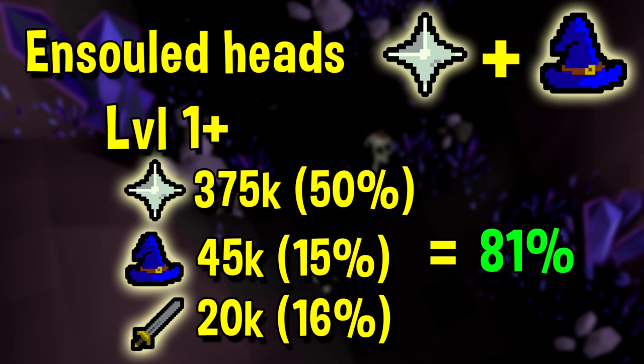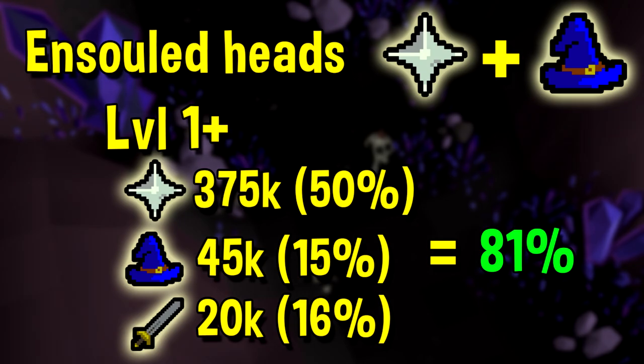Assuming you have a fairly high combat level and a cannon, and you are killing the Insatiable Dragon Heads, I was personally able to get around 375,000 experience per hour in prayer. I also got around 20k attack experience, 15k ranged experience, and 45k magic. At the time, the cost was around 7.5 GP per XP, which is closest to burying Hydra Bones at the Chaos Altar. Burying Hydra Bones at the Chaos Altar gives you around 750k an hour in prayer, which means killing Insatiable Dragon Heads gave about 50% of the comparable prayer experience, around 15% of the comparable magic experience, and around 15% for attack experience, making it around 81% efficient overall.